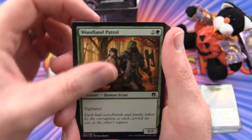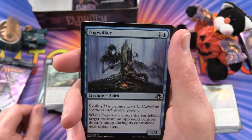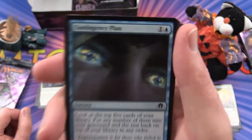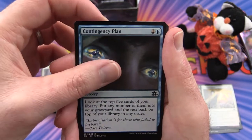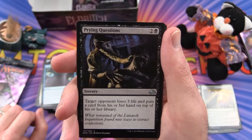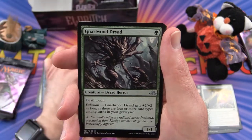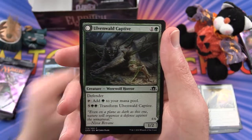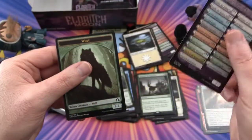Next pack: Wretched Gryff, Distemper of the Blood, Woodland Patrol, Weirded Vampire, It of the Horrid Swarm — that's pretty cool. Fog Walker, Stensia Innkeeper, Ironclad Slayer, Contingency Plan. I think I saw this on MTG Purple's video — he was doing his videos every day; that looked pretty cool. Prying Questions is the uncommon. Advanced Stitchwing, Nullwood Dryad, and Splendid Reclamation is the rare. Flip card: Ulvenwald Captive wolf flips into an Ulvenwald Abomination — just a common. And a Wolf token.